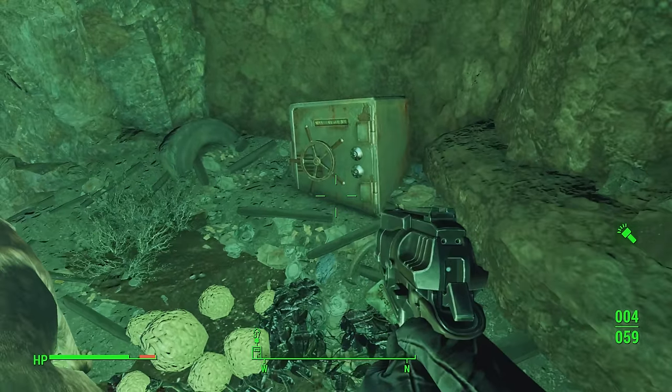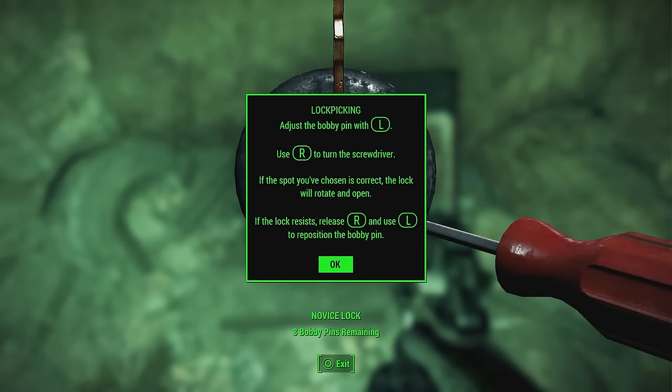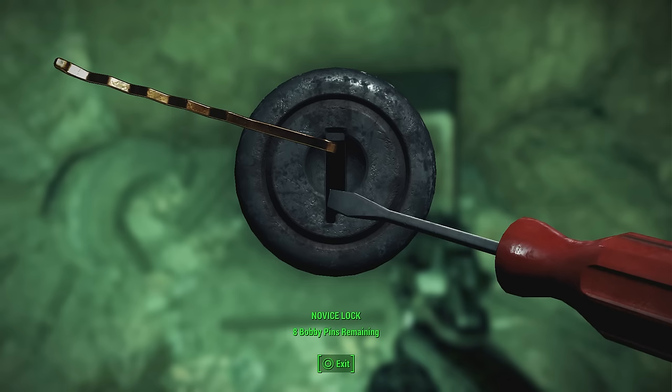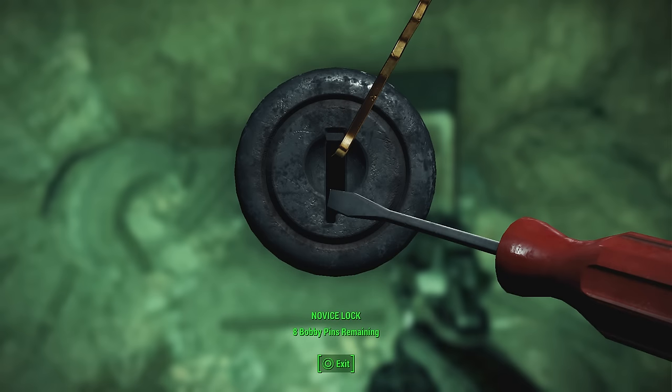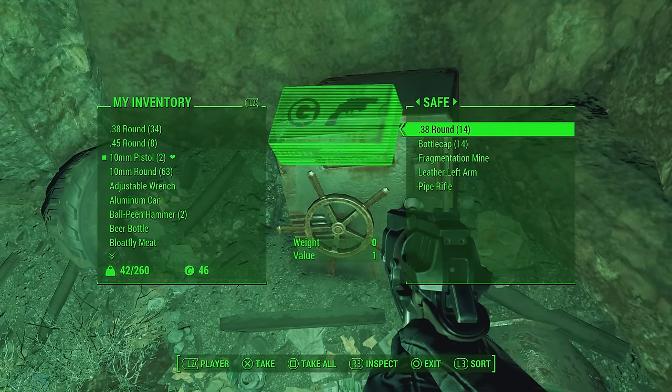There are some barrels here, and a safe! Unlock the safe — it's novice level. This is our first chance to lockpick something. Adjust the bobby pin with the left stick and use the right stick to turn the screwdriver. The spot you've chosen is correct if the lock rotates and opens; if it resists, release and use the left stick to reposition the bobby pin. Very close now — use the right stick to turn the screwdriver and there we go, we've opened it!